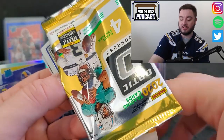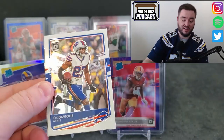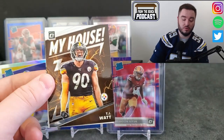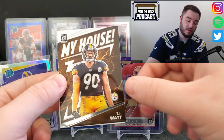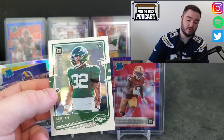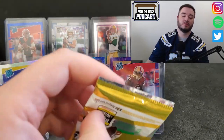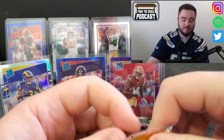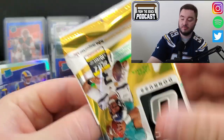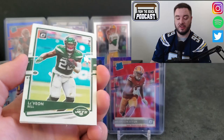As of right now the blaster kind of gets the leg up on the mega, but we're only halfway through. Jared Goff, Davis White - another Dominator. TJ Watt in the My House insert. For the Jets we got Ashton Davis again - I don't think we missed you. Three packs left. You imagine buying this for like $150 US or $200 Canadian and these are the hits so far? Terry McLaurin.